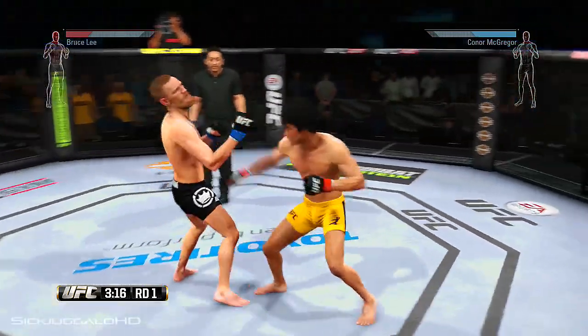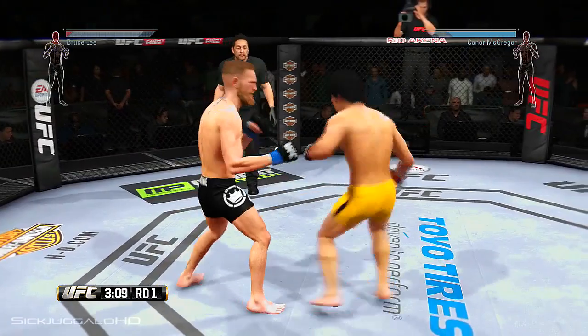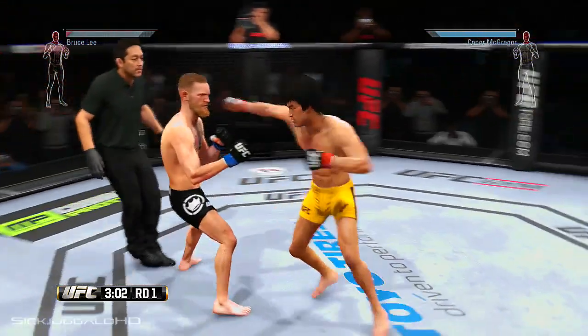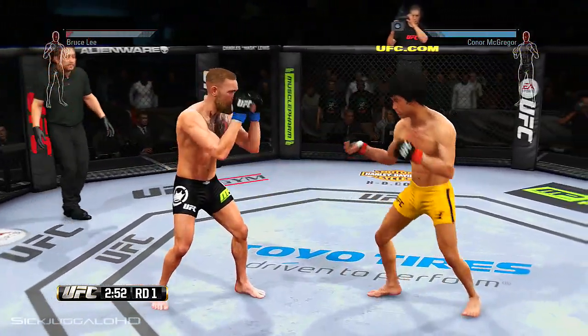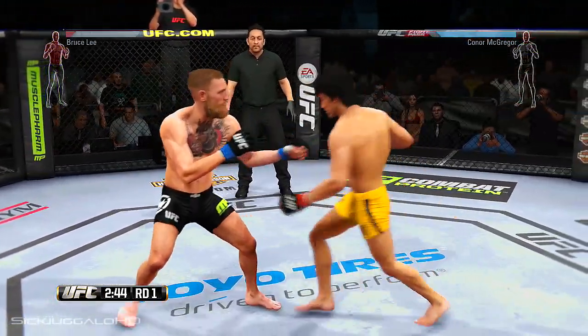Back out. Face down — good shots. A big back fist. There's a nice combination. He eats a shot. He avoids damage, blocking that huge head kick. That's a nice combination there.